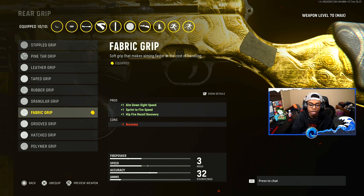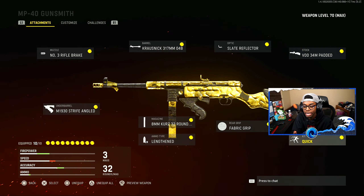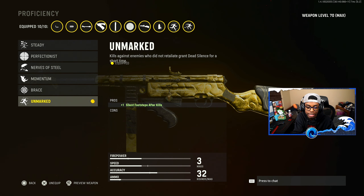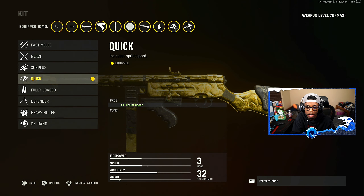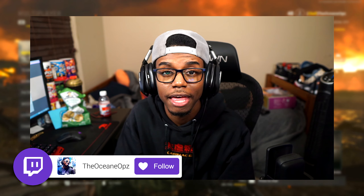The fabric grip — ADS speed, sprint to fire, hit fire, control — it's insane. Unmarked, and then quick. You guys should know what this one does: silence your footsteps. And then quick speeds you up, man. So that right there was my best class setup for the MP40.